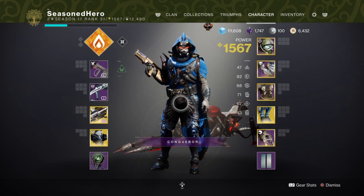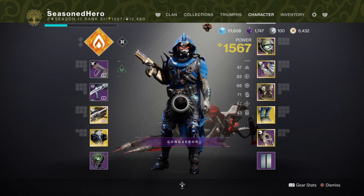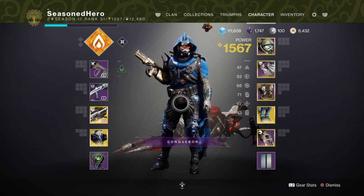For stats, you'll want to have 80–100 resilience, 60–80 in recovery, 70 in discipline, and 50–60 in intellect. Do remember that using Star Eaters will have a lot of risk behind it if you want to get max stats quickly. For this you'll want to heavily invest into your resilience and recovery so you're always one step ahead.